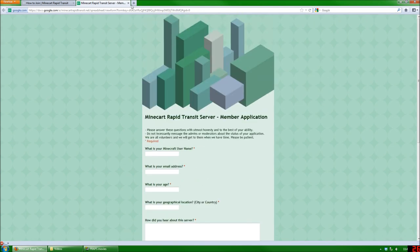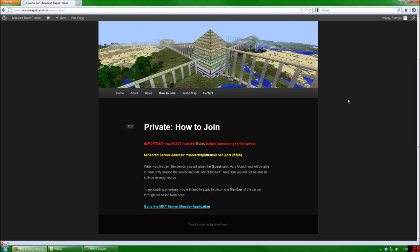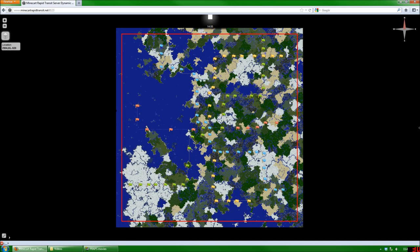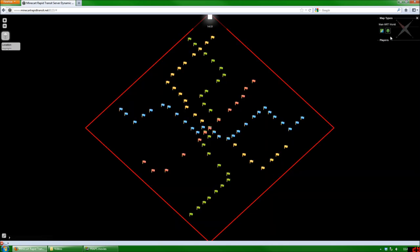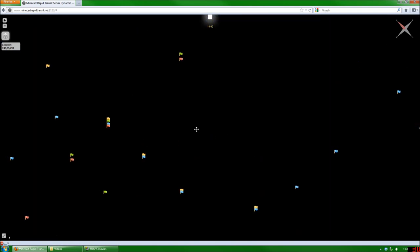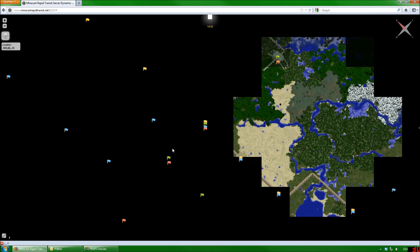Enough about the application. There's one last thing I want to show you on the website, and that is the new world map. It's right here, and this is actually a live map of the server right now. It comes in two flavors. There's an overland map here, and if you go to the right there's also an isometric map. You can also zoom in, look around, that sort of thing.